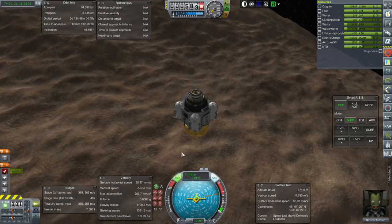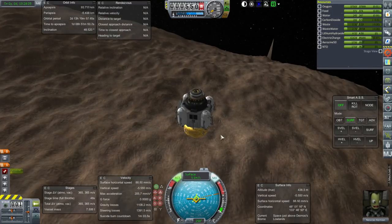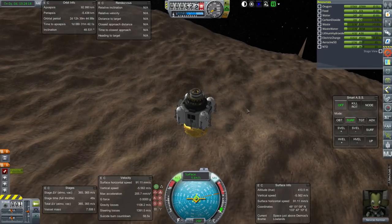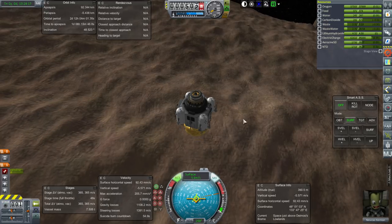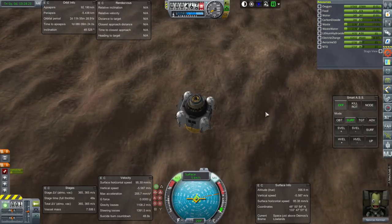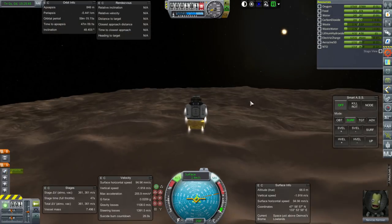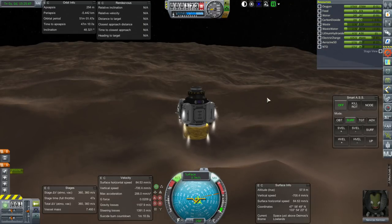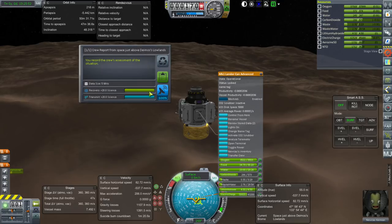Our delta-V reading isn't including the fuel in these pods so we have more to work with. I expect we'll be going directly to Phobos and then returning to the station. There was an option to return to the station first, pick up more fuel, and then go to Phobos. Oh — we haven't done 'in space over Lowlands' necessarily, so let me pause the descent for a second. Crew report — yeah we need to do that.